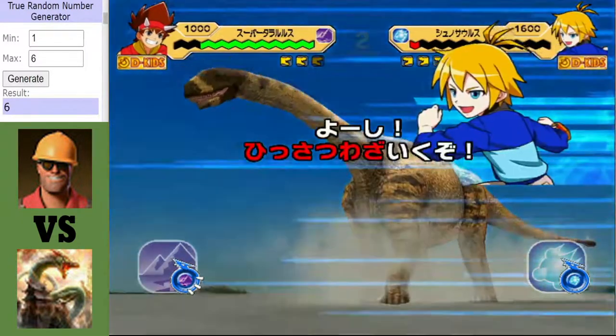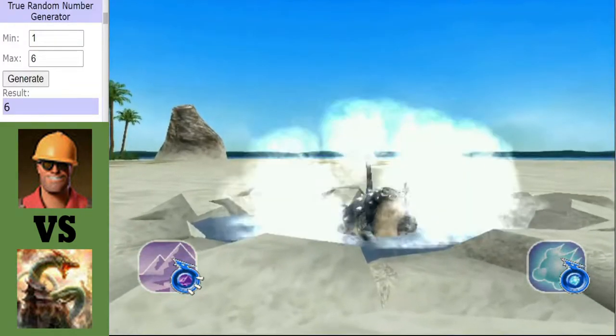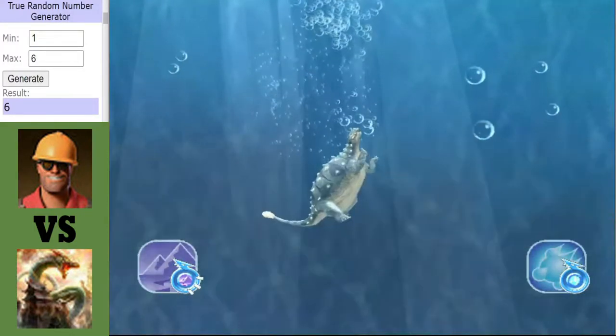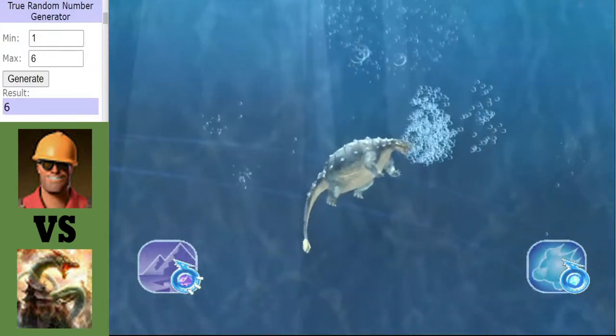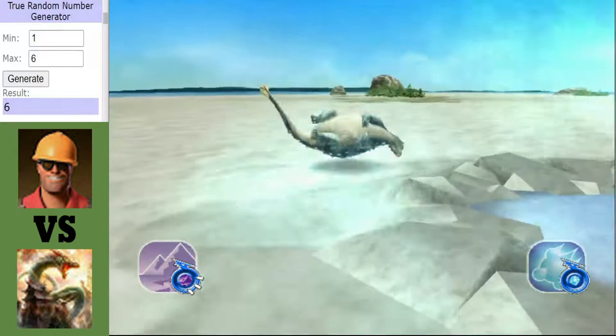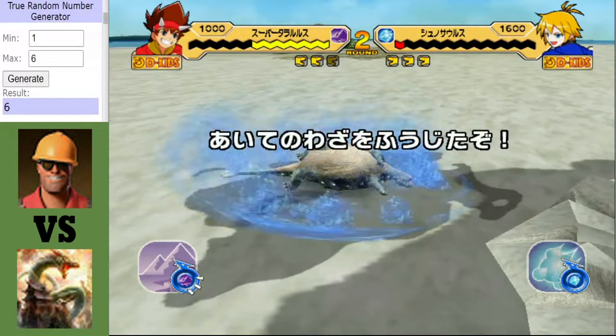Okay, it was a tie anyway, but Ocean Panic is activating from the Schoenosaurus. I messed up — I was supposed to click scissors, but again it is a tie so it didn't matter. Ocean Panic would have activated anyway. Not good for the Taloros. And that is definitely not good.